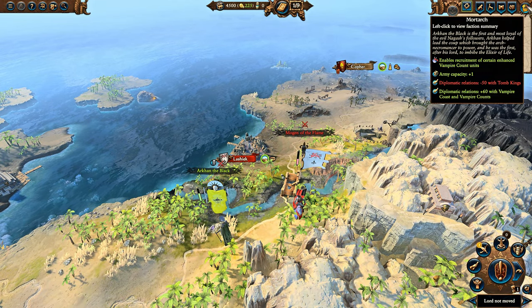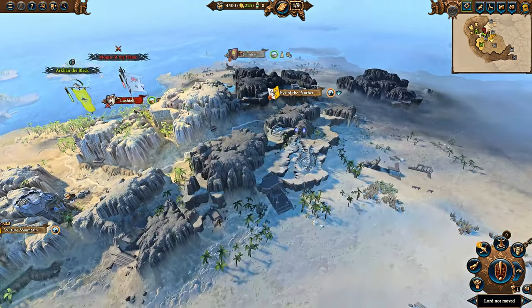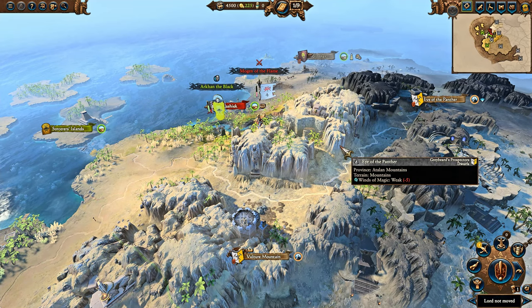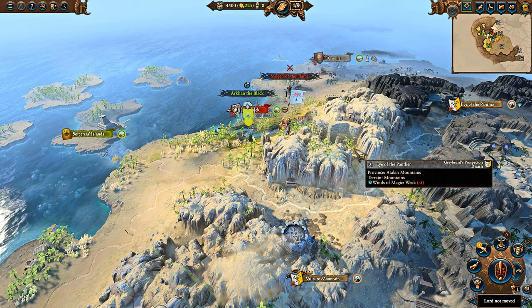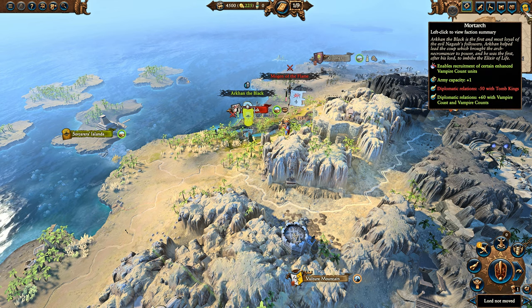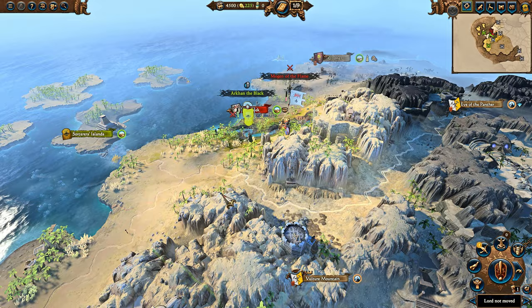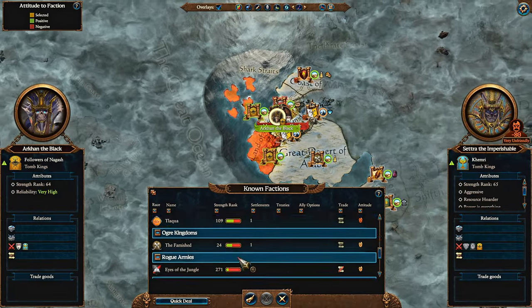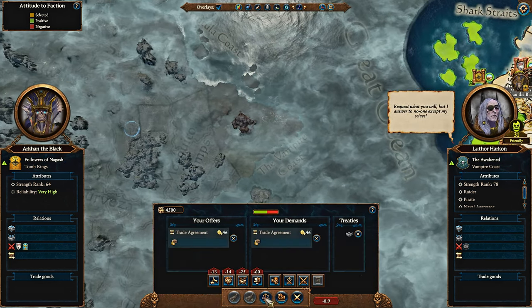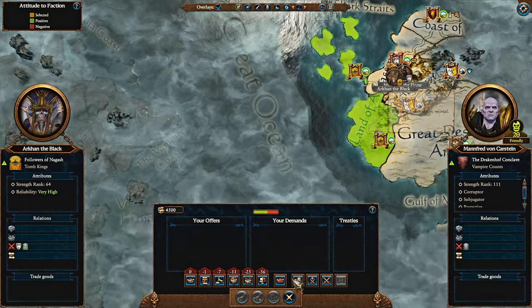You suffer in terms of diplomatic relations with Tomb Kings, which doesn't matter because you don't really care about diplomacy with other Tomb Kings as any of the Tomb King Legendary Lords, maybe to an extent with Kalida, but even then it's only to an extent. You do, however, get significant diplomatic relations benefits with Vampire Coast and Vampire Counts. So you can make deals with Lufar Harkon, like you can get a trade agreement really early on in your campaign and start earning income.